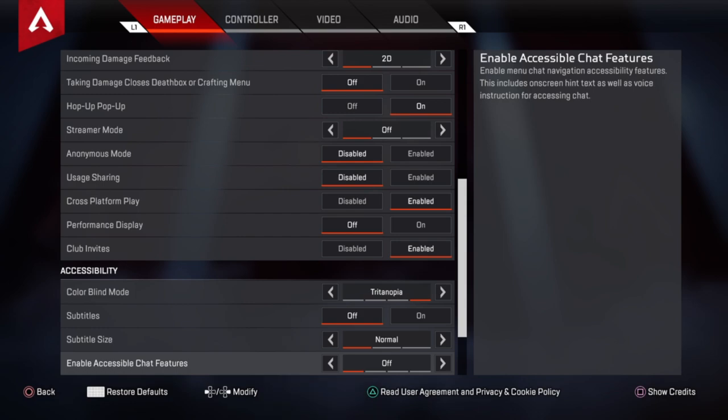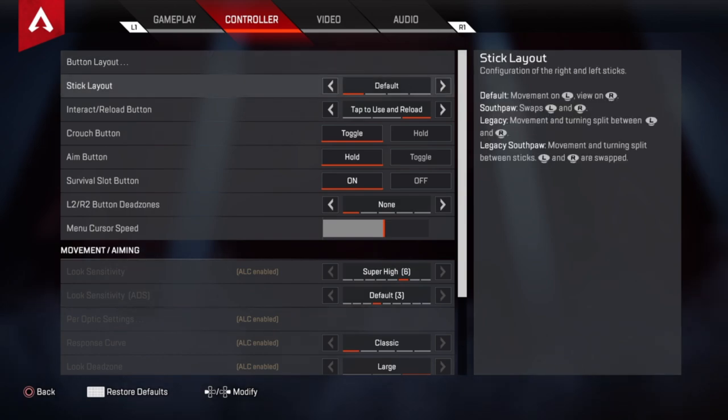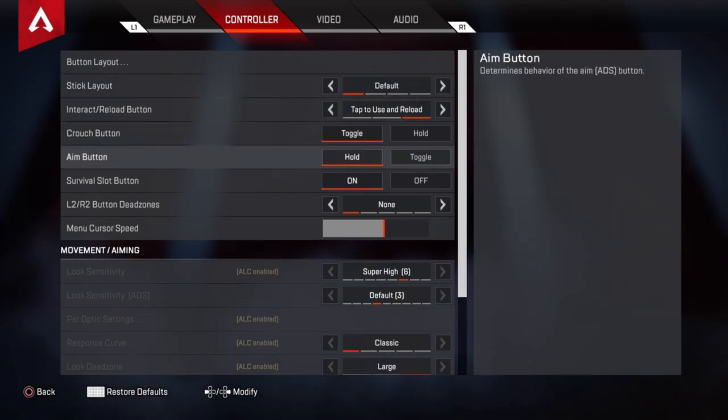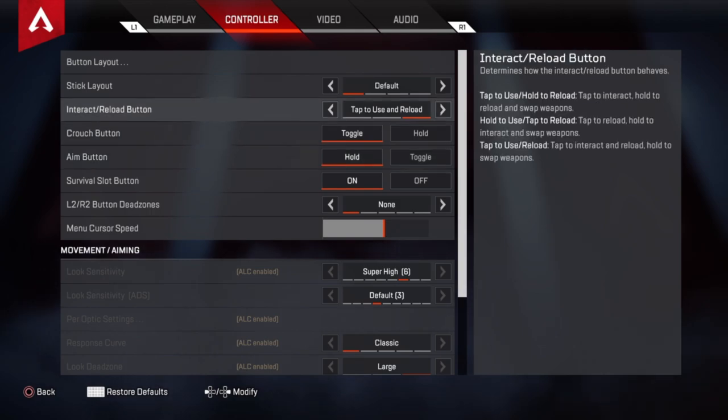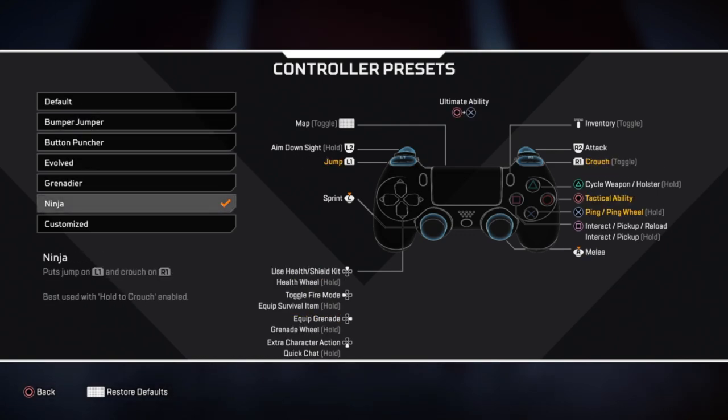Just copy all this stuff — subtitles, normal stuff like that. Stick layout I keep on default. Interact reload button I put on tap and reuse to reload. Crouch button toggle, aim button hold — I just don't like toggling my aim button. I use the ninja button layout because it allows me to emulate PC players in terms of movement, and I'm gonna be making a movement tutorial with the ninja controller preset because it will just boost your game — you'll instantly improve basically.